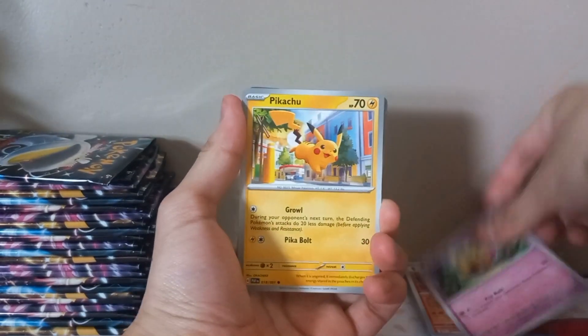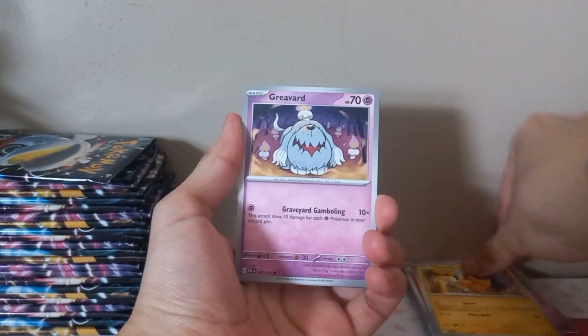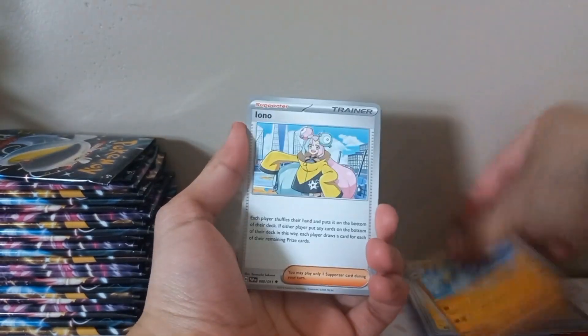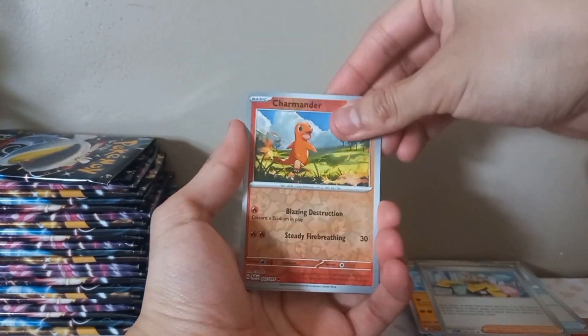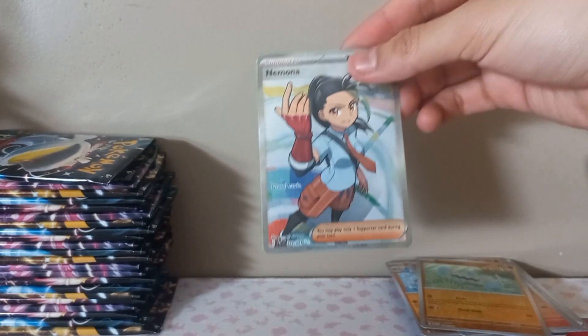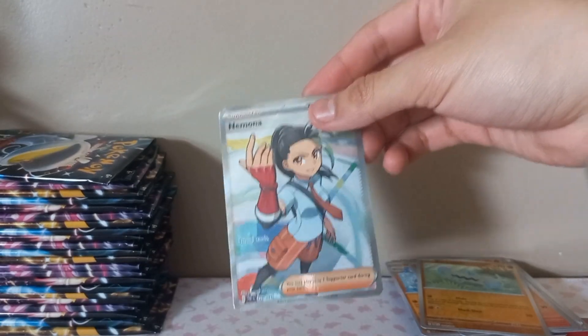Wrap. Pikachu, Graveyard, Chinchou, Nest Ball, Apple Rock, Charmander, Barboach. Full Art Pneumonia - it's pretty good, pretty good actually. Another Full Art Pneumonia - I think I have like two of these. Not the card I'm looking for, but that's fine. Let's keep ripping them open.